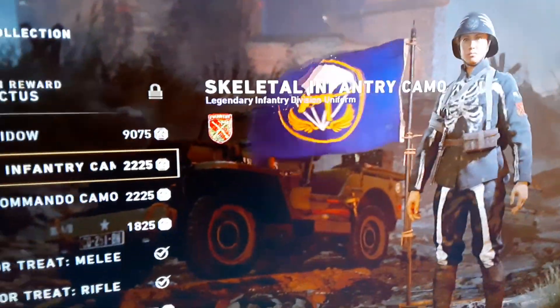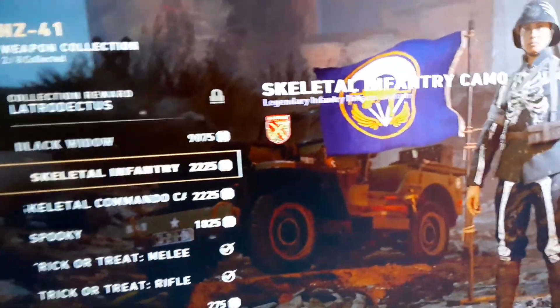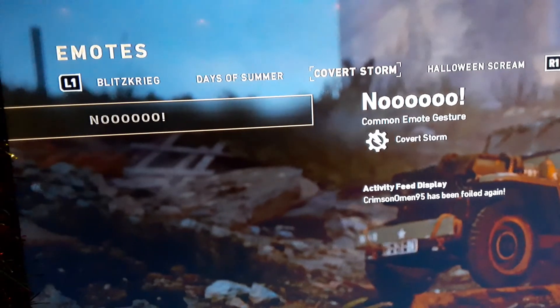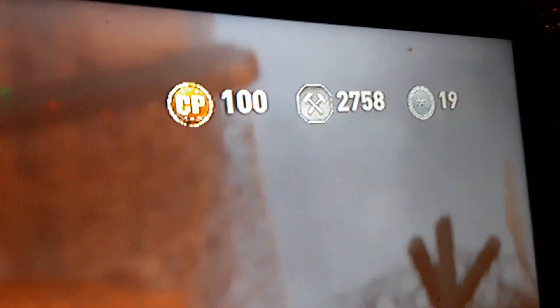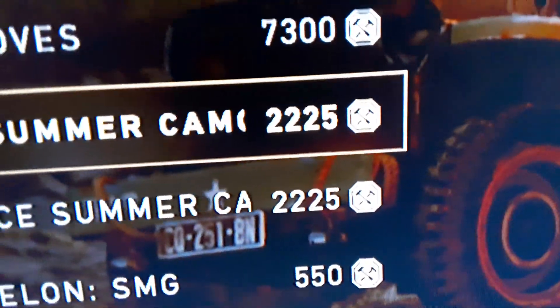You could choose what kind of outfit you want, and you press back, and they cost that much as well. So we're going to go to Days of Summer Classic Moves. And here, you could just spend your Armory Coins right here. It costs 2,225 for this one.